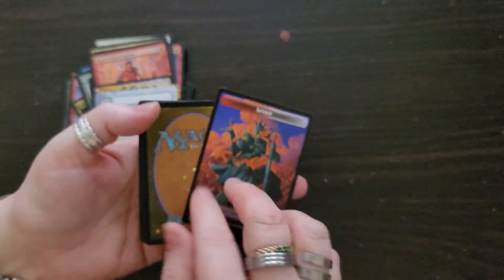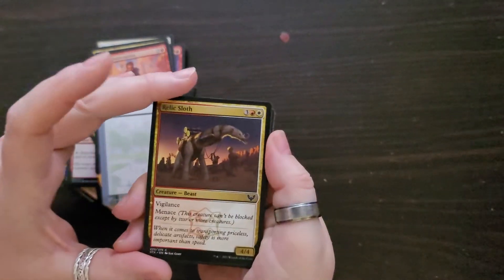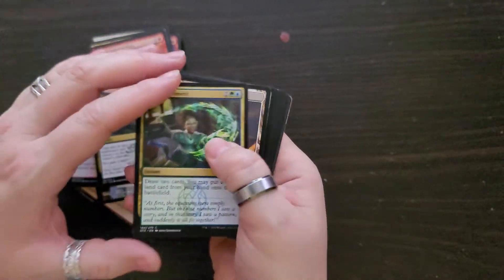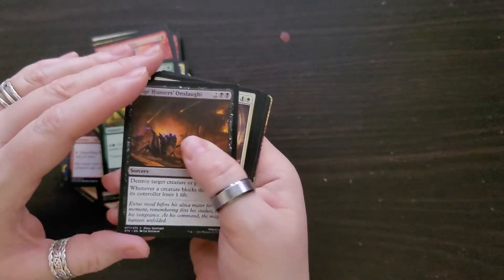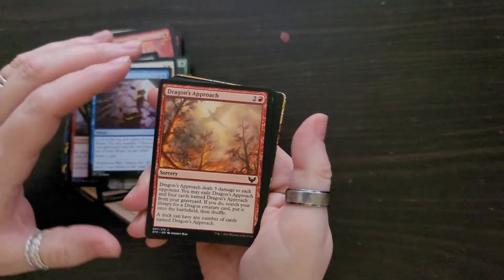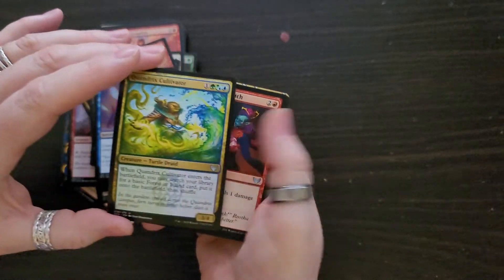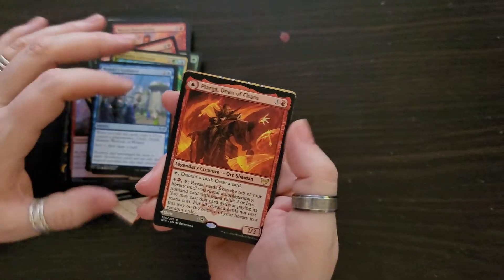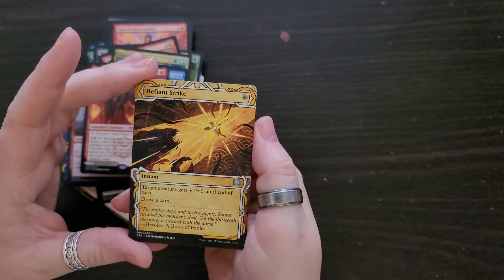Okie-dokie. Study up, study at magic — spirit card. Relics. Study Break. Dragon's Approach. Mentor's Guidance — I want that one. And look at our card here — no border card, Fight Strike.